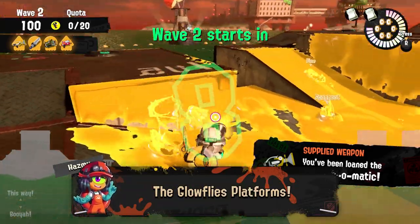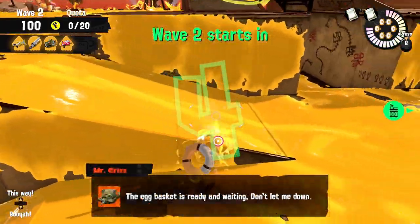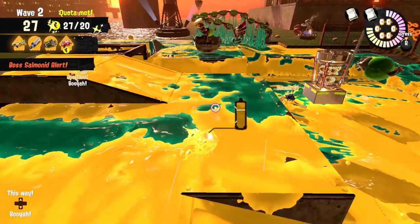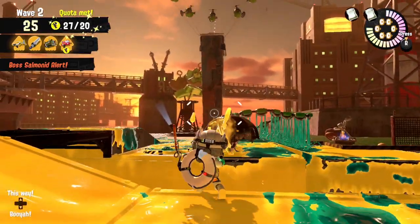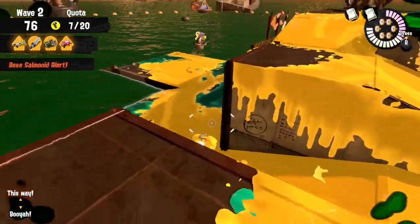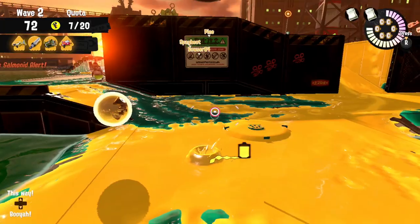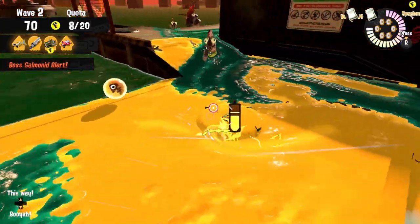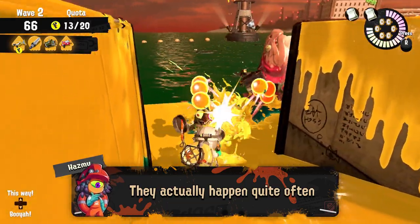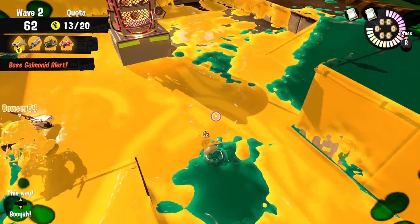Another important wall to paint is on the side platform where we usually position for Glowflies. By making sure this wall is painted, you give yourself similar mobility like near the bridge so you can safely jump between even if you mess it up, but also climb up to either side when you find yourself trapped between them or you just fell down. These situations when you fall down might seem like super rare occasions, but I keep seeing them and even do them myself almost every day.